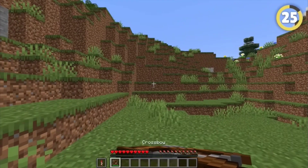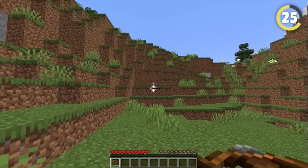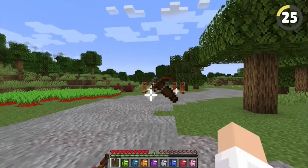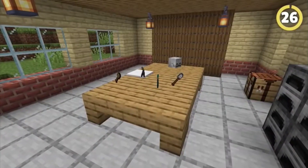You know how you can preload crossbows with an arrow or firework? It turns out you can do this in bulk. Fill your inventory up and then spam drop and fire the crossbows to turn yourself into a literal machine gun in Minecraft.